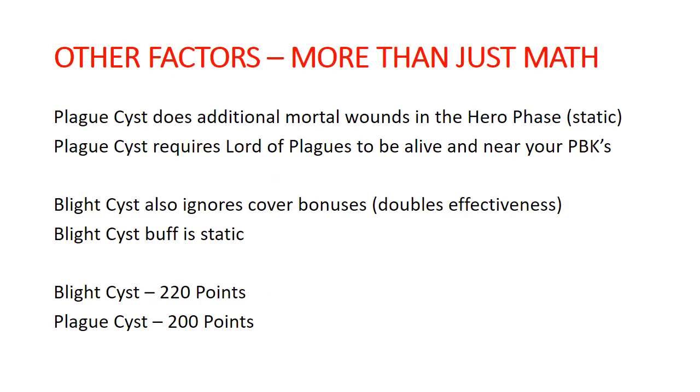Some other factors to think about: the Plague Cyst also does mortal wounds in the hero phase. It's basically the same ability that the Blight Kings already have — you roll a d6, on a 6 it does d3 mortal wounds — except it's a little more aggressive than that and it stacks with that ability. So you're basically rolling for all units within three inches of your Blight Kings twice. And if one unit is within three inches of multiple units of Blight Kings, you roll for the number of Blight Kings. Unlike the Blight King effect — Virulent Discharge, if I'm remembering correctly — this impacts all enemy units near all units of this battalion and it would stack, so you can wipe out a lot of stuff just by being next to it.